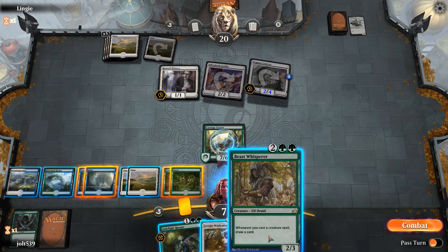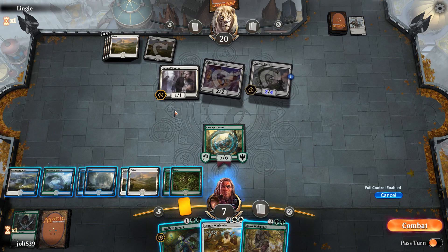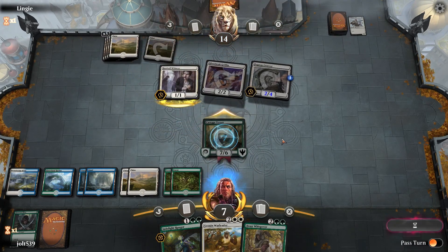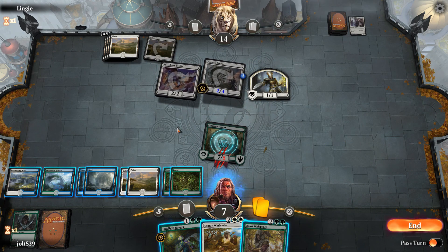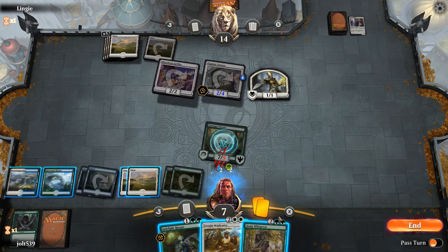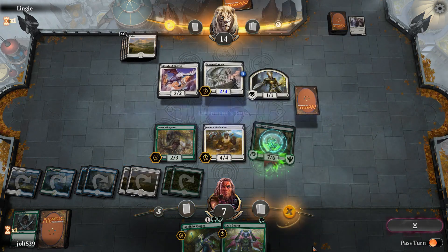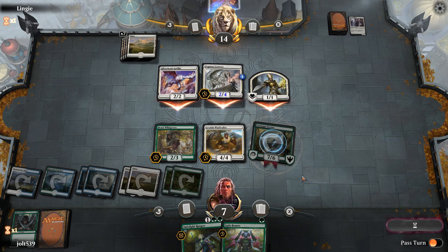Let's get down Beast Whisperer, then also cast War Leader — which allows us to draw a card off of Beast Whisperer. We'll go down to Jade Bearer, then pass to our opponent. On the back end we're looking at 7 power, which will be 11 total going at our opponent, bringing them to 13. We'll see if they want to swing in with the whole crew — that's 4 damage putting us down to 2. We draw into Merfolk Mistbinder.